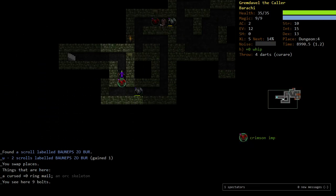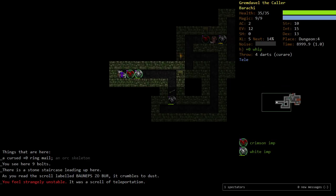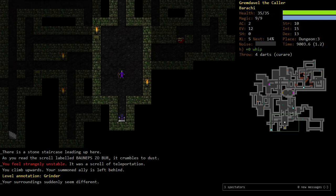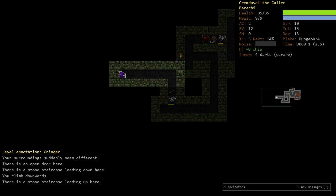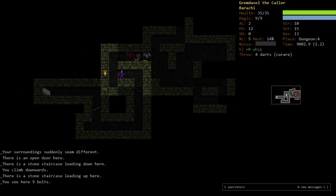We're on Dungeon 4. Let's look at some of these scrolls — we only have one that we have a duplicate of, we'll try that one. And it was Teleportation. We're going to go up. Wait — Grindr's on this level. I should not have done this; we could teleport next to Grindr. We already teleported. We got lucky. Should not have done that because we could have landed right next to Grindr and pretty much been dead.